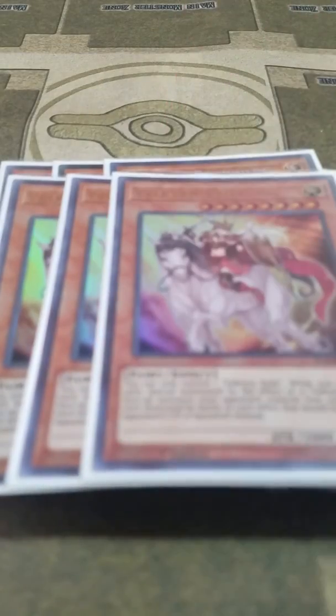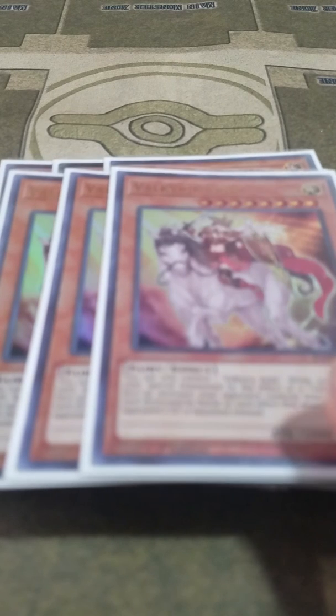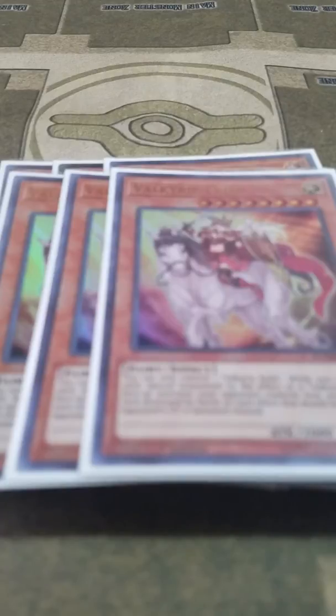And to finish off the monsters, I play three Valkyrie Erda. I really like this card because it's the Valkyrie version of Darklaw — when your opponent's card would be destroyed, it's banished instead. And if it's done by the effect of a Valkyrie card, all your opponent's monsters lose 1,000 attack points. And that is it for the monsters.